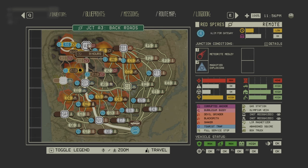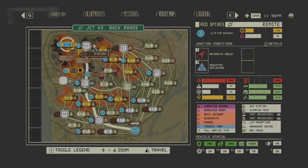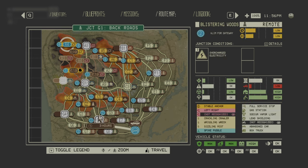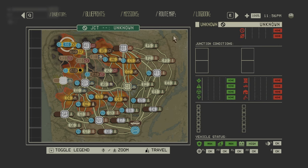The junction bypass helps a lot, especially for Olympium runs like this — straight from the garage to A3. Then you just clear these with junction restabilizer and do what you want. It's very easy and very quick. You just need to unlock the whole map, or at least unlock the sections that connect each other. And that's how the junction bypass works.